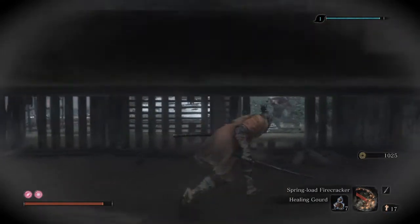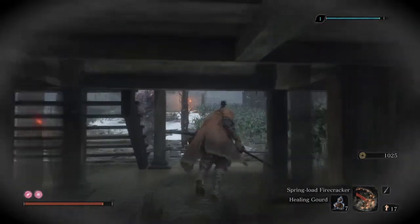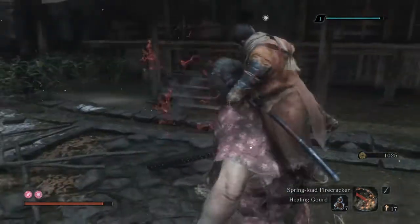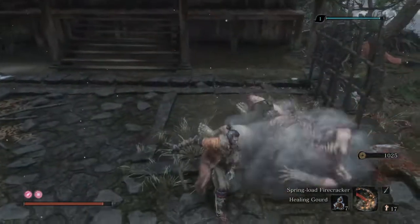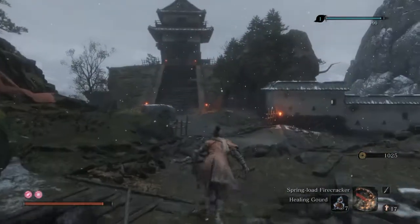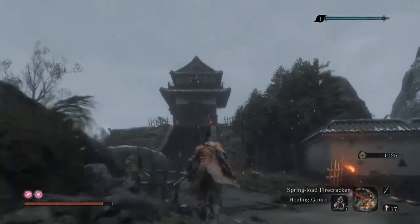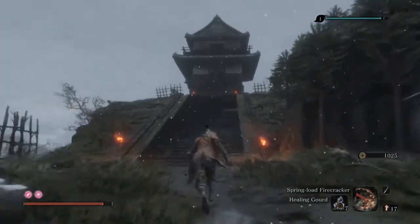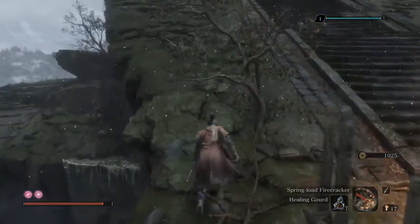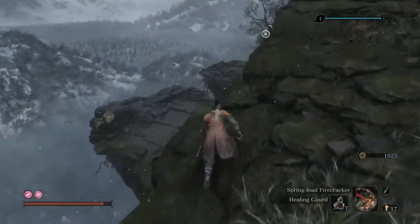We are good to go. We'll sneak up from behind and finish him. So now there is that mini boss — the Samurai General. But I want to take his first life bar in stealth mode.